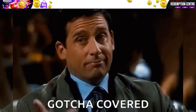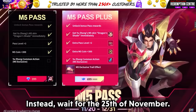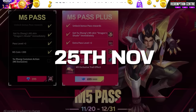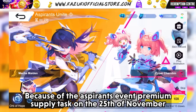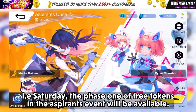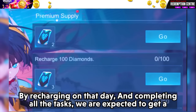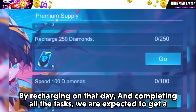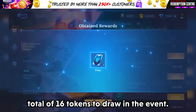If you're like most guys who can't even think about it, I've got you covered. Do not get your M5 pass today — instead wait for the 25th of November. Because of the Aspirants Event Premium Supply Task on the 25th of November, that is Saturday, the Phase 1 free tokens in the Aspirants Event will be available. By recharging on that day and completing all the tasks, we are expected to get a total of 16 tokens to draw in the event.